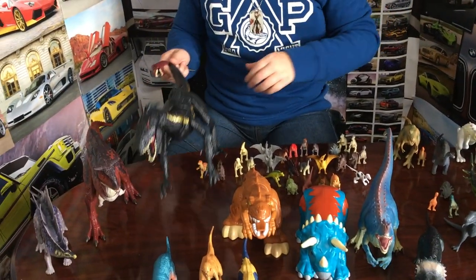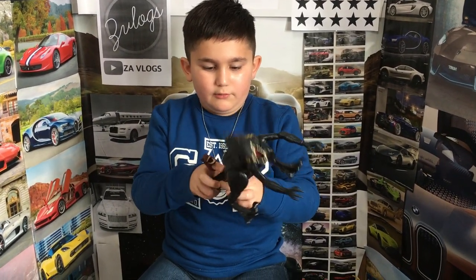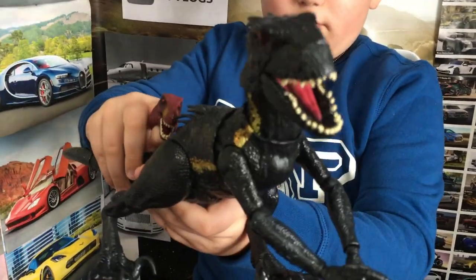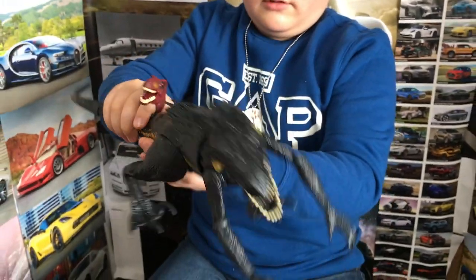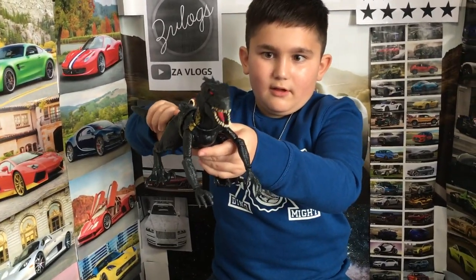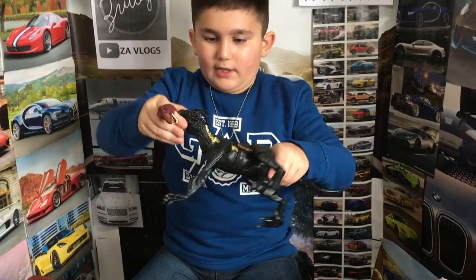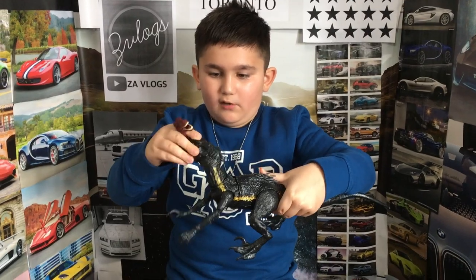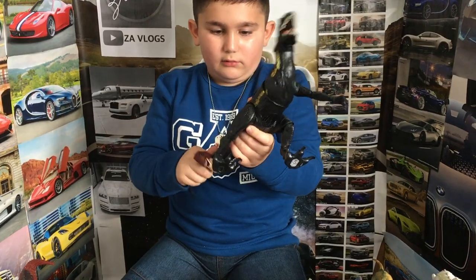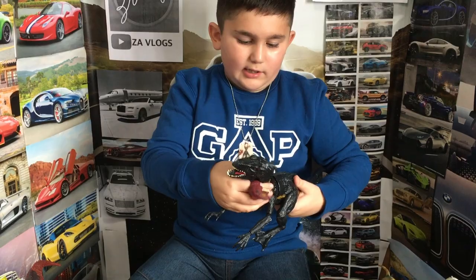And then I have a big Indoraptor. It's from Jurassic World Fallen Kingdom. If you pull this and press the bottom button, it does this. You can move the head, rotate it, and move the mouth by yourself. The arms, the legs, and the tail a little bit. You can move the jaw and the neck in this part.